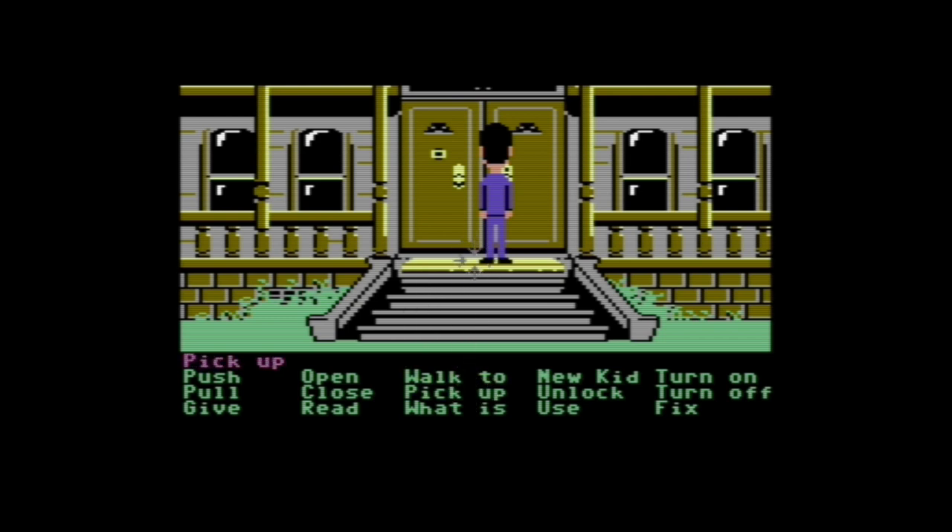So what I need to do here is pick up the doormat. Once I pick up the doormat, it reveals a key. I then need to pick up that key, and once I've got that I should now be able to unlock this door. Using the key in the door — you can see me selecting the various options now — our man is able to open the door, and I'm then able to walk inside and start exploring the actual mansion.